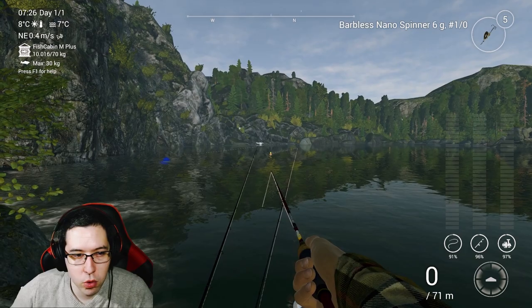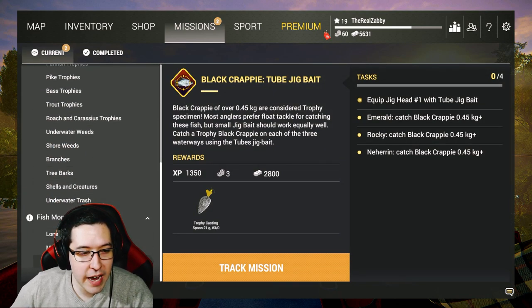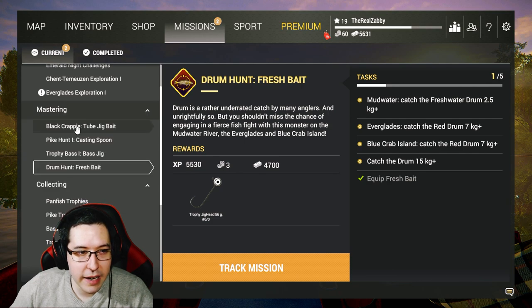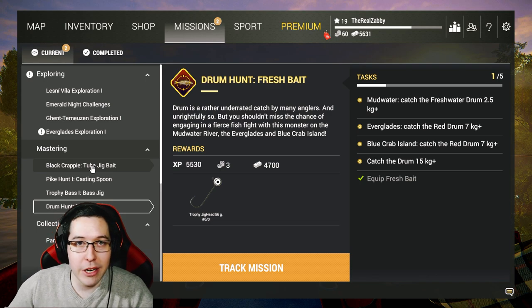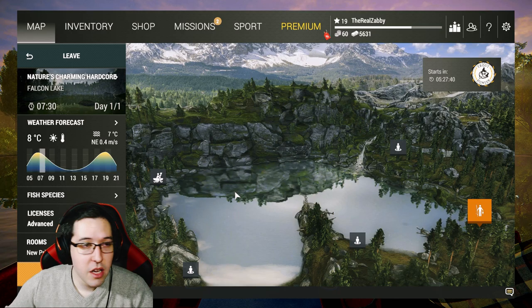That's pretty much all there is at Falcon Lake — we're done with all the missions other than the monster mission, which we can't do just yet. We'll come back for that and a couple of other things like the bass mission. Falcon is very easy: mainly trout, a couple different types of bass, a couple panfish. It's a great lake to farm and build up money before the next lake. Hope you guys enjoyed this video — Falcon Lake, nice and easy, trout fishing, super fun. Catch you in the next episode!